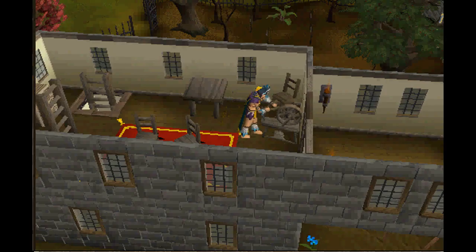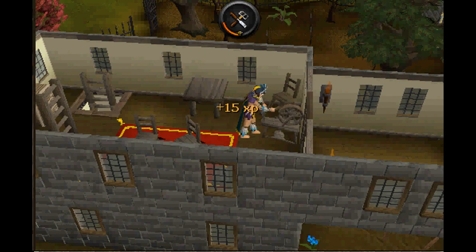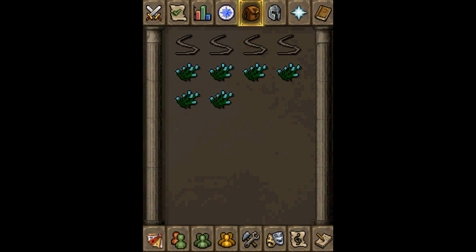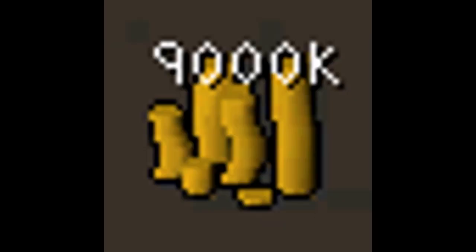I'm noticing a trend here — what's with all the spinning wheels being on the second floors? Ground floor ain't good enough for your spinning wheel? All in all, I'd give flax spinning the stamp of disapproval for XP rate, but one and a half thumbs up for the bank it could bring in.